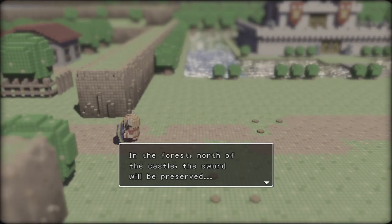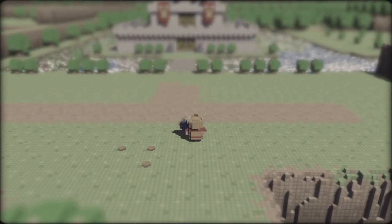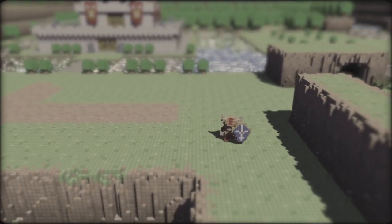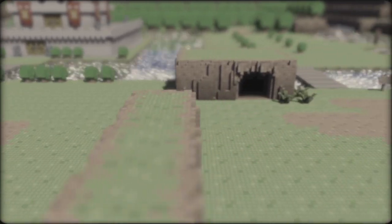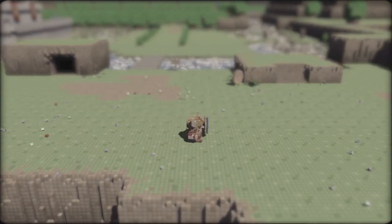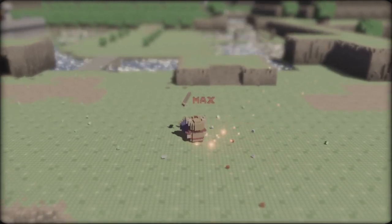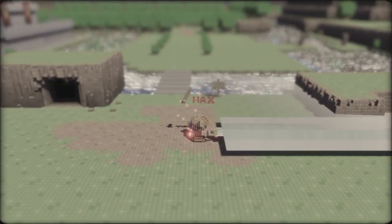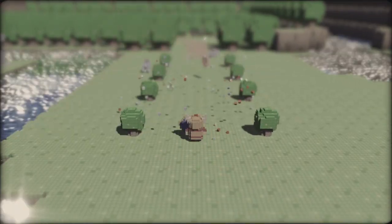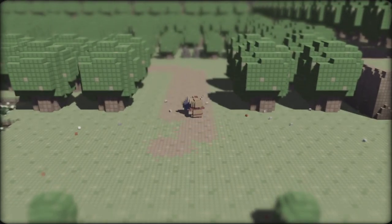In the forest north of the castle, the sword will be preserved. We have a pretty big sword — it's a pretty cool sword. I would say it's kind of the main gimmick of the game, not just the 3D Zelda aspect. You know how in Zelda you got the beam sword technique when you're at full health? That's basically what the gimmick here is — your sword is long and girthy when you're at full health. And when you're not at full health, you might as well die.